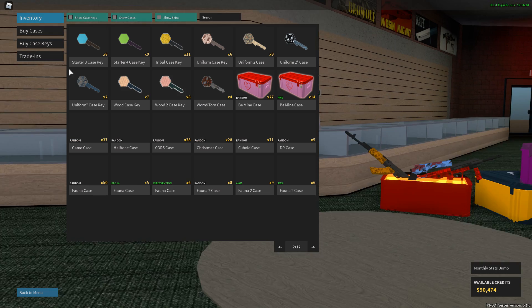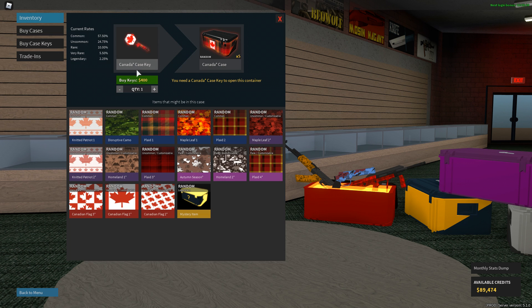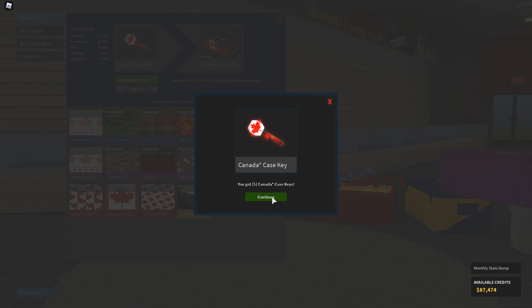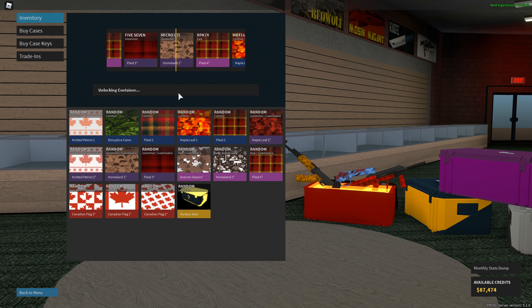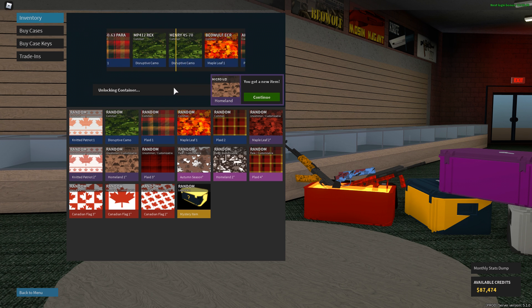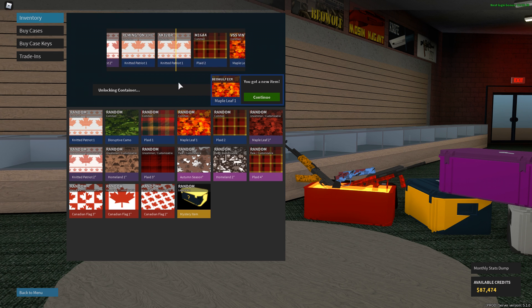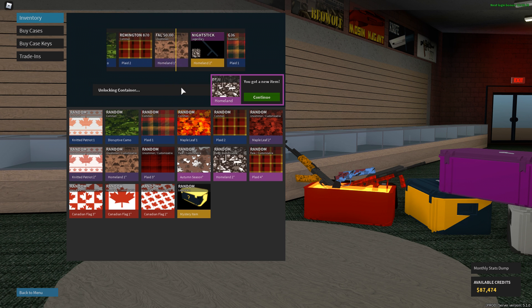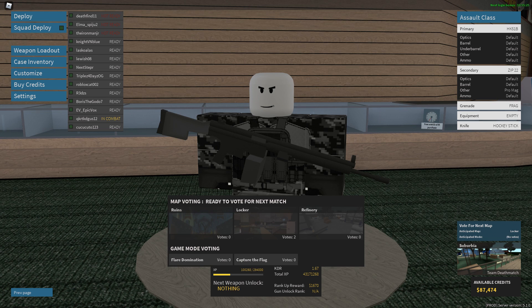We also got a new case — the Canada Case, it's a tier four. I'll unlock a couple right now. You can really see they're giving Canada some love and recognition they've pretty much never had. I like how they made it a Canada update instead of a Fourth of July update — I kind of like Canada. Oh, we just got a legendary, that's pretty cool!